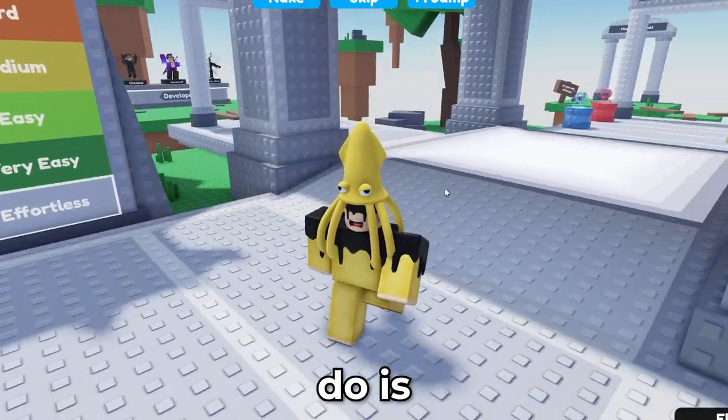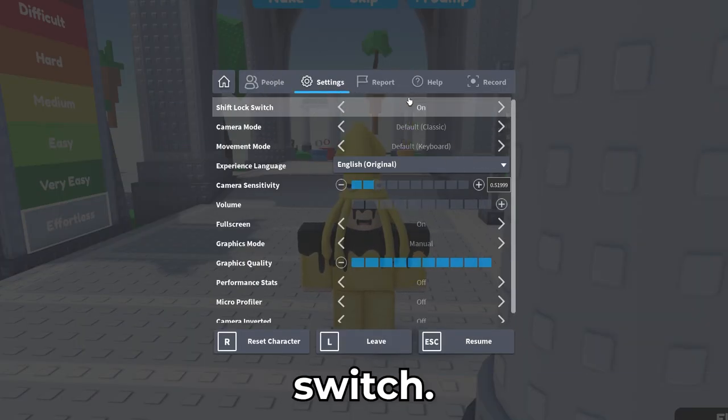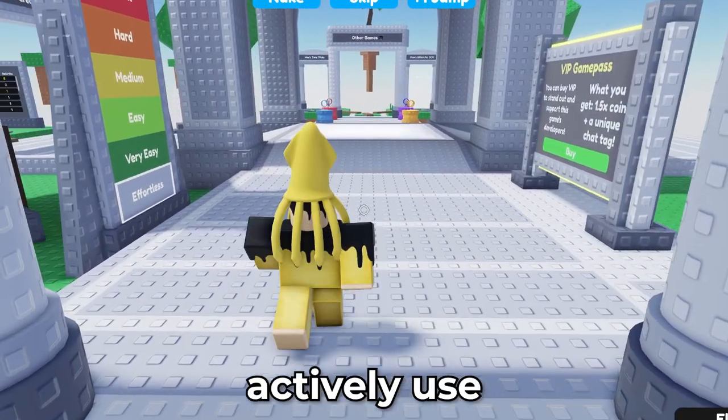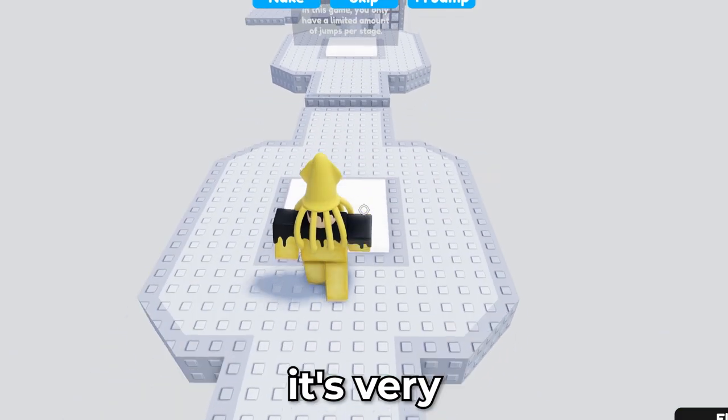The first thing you'll do is turn on shift lock. Press Escape, press Settings, turn on the shift lock switch so it's on, and then resume. You want to actively use it when doing obbies because it's very useful.